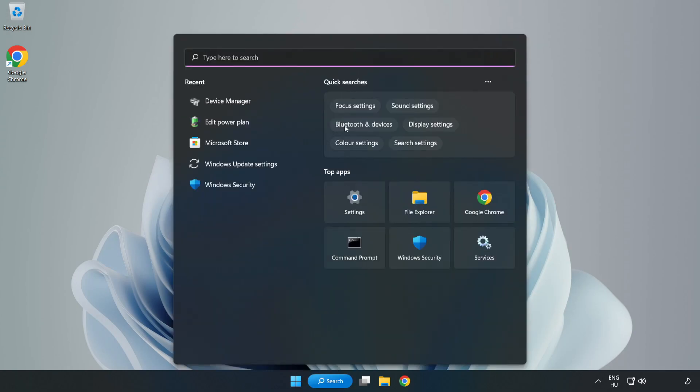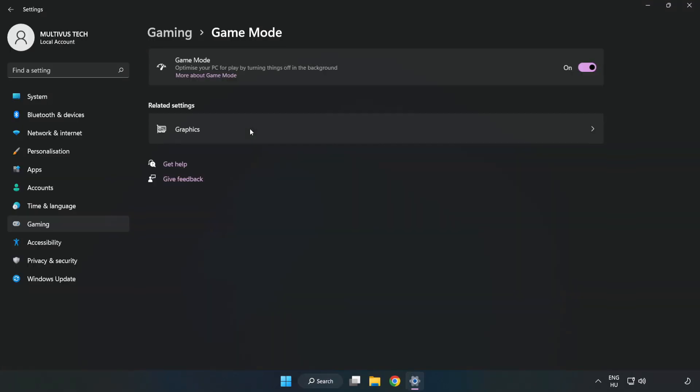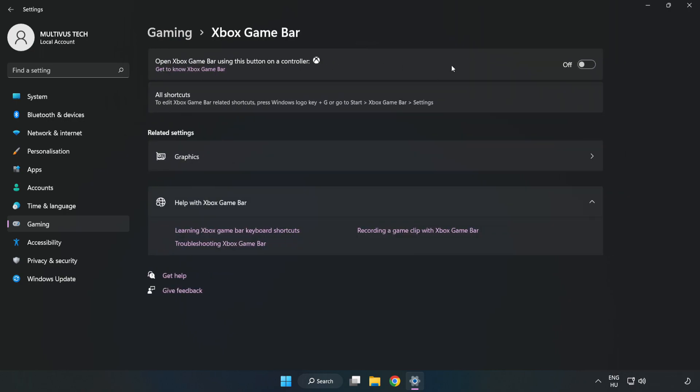Click the search bar and type 'Game Mode Settings', then click Game Mode Settings. Turn on Game Mode. Click Gaming, then click Xbox Game Bar and turn off Xbox Game Bar. Close the window.